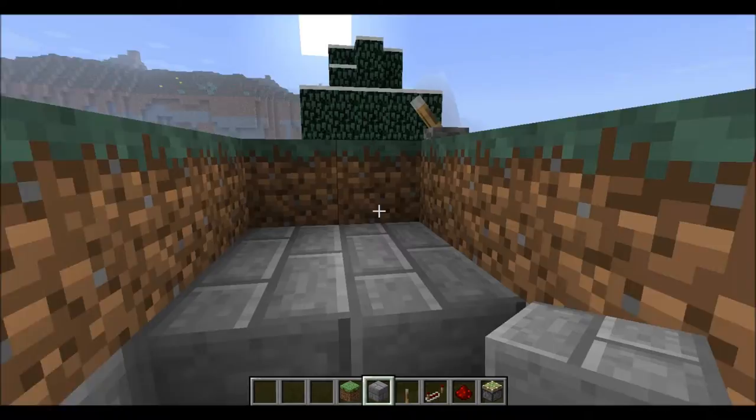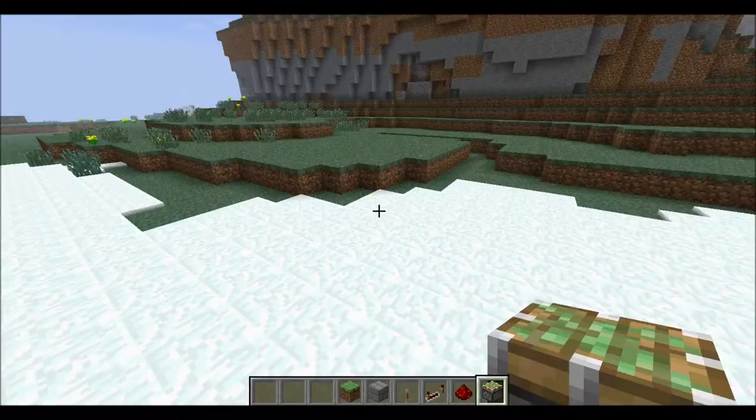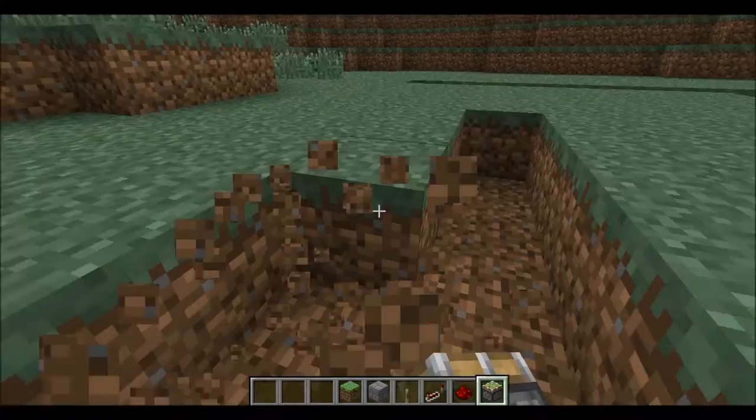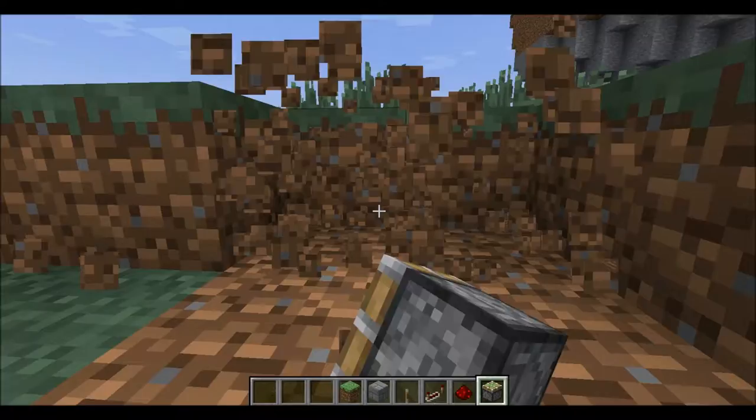So now I'm gonna show you how to build it. It really all depends on how you're gonna make it and how long. For this tutorial, I'll just do five. So one, two, three, four, five — you're just gonna stick them here, and between the two you're gonna need a space of four: one, two, three, four.